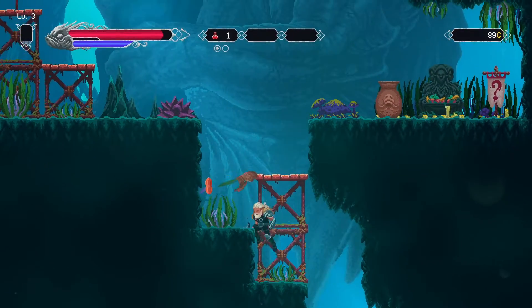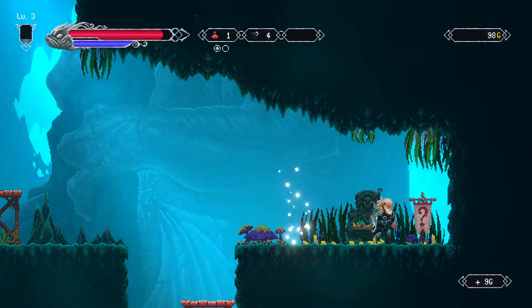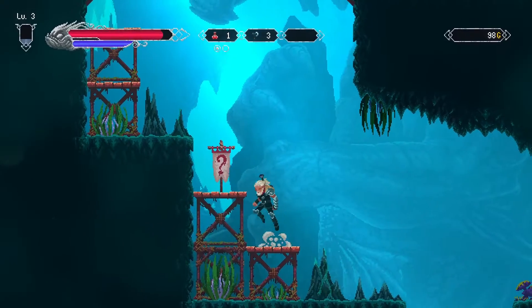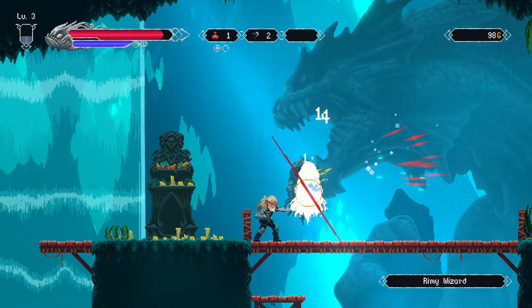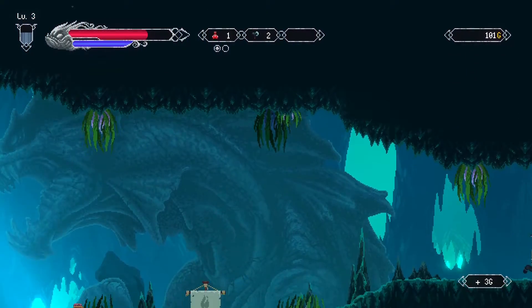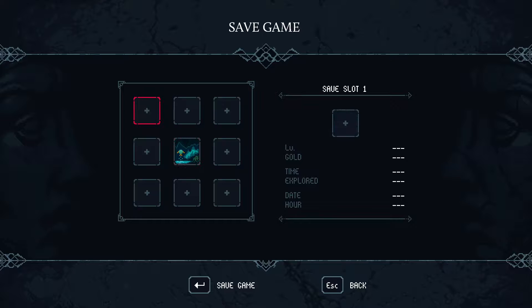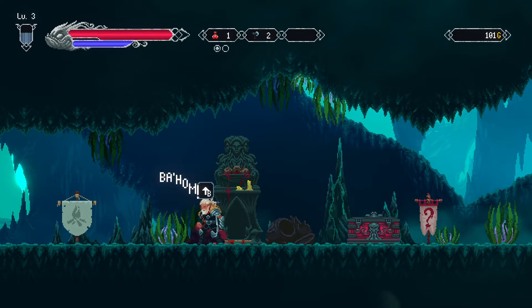Crush something, it sounds like. Press up and K to throw your subweapon — very Castlevania of you. Classic down through a platform, no problem. Take that — it's a rhymey wizard. Ow — freaking bird! Save up ahead, please thank you. I'm liking this so far, maybe just bad luck for me on the Steam Controller.